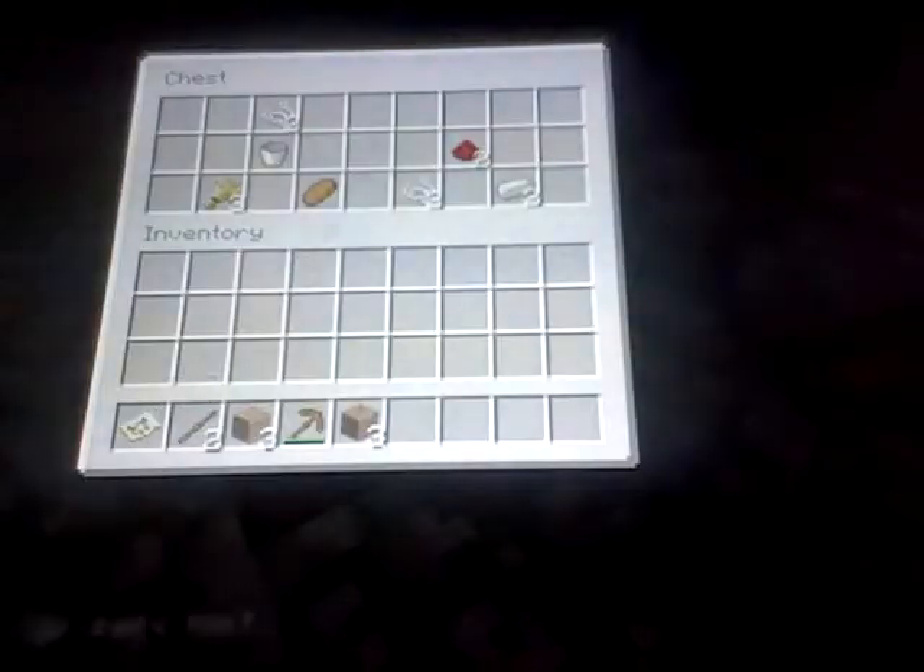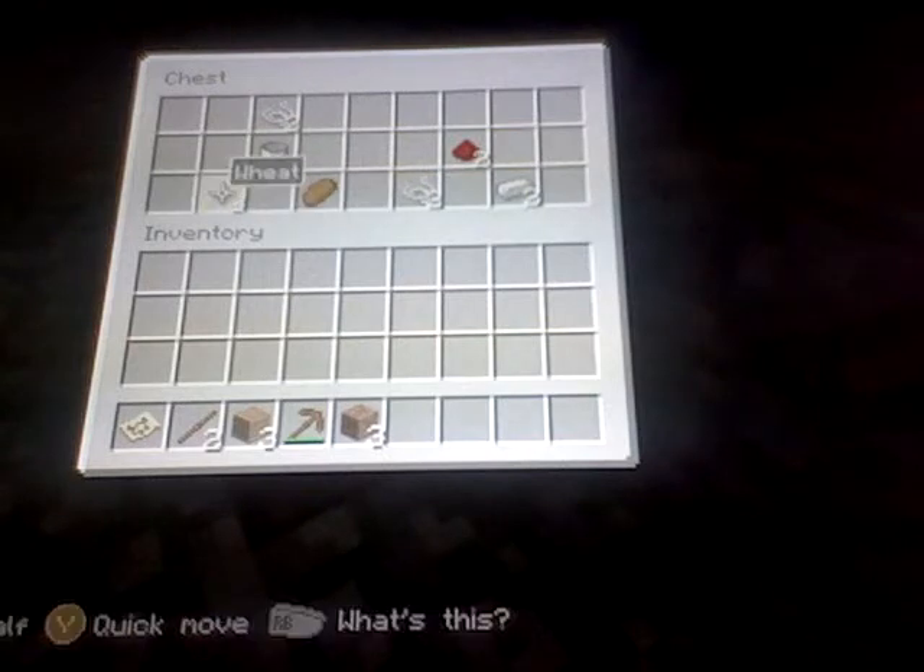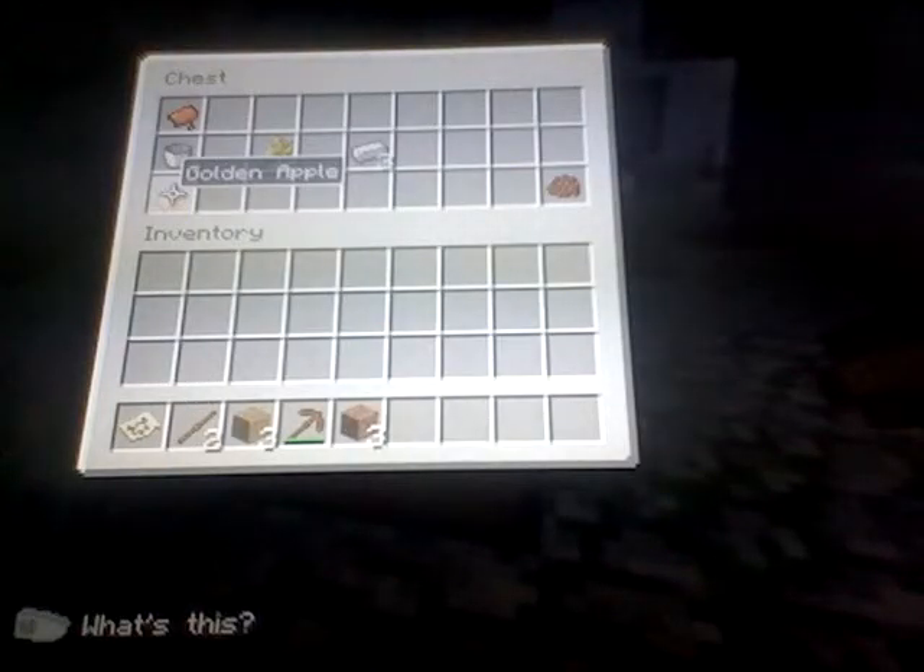And when you find another tunnel, go right, and you're going to find a pig spawner. Now, there's going to be two chests — one with just regular bread and all that stuff that you can get in the pig spawner. But in the left one, you're going to find the golden apple. And there you go, you get the golden apple.